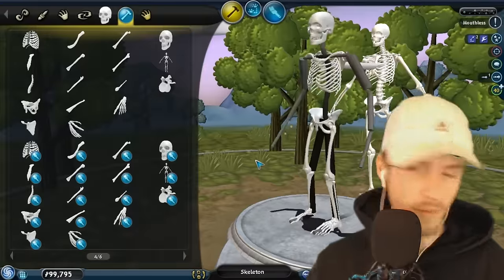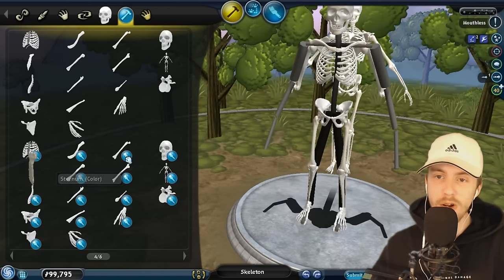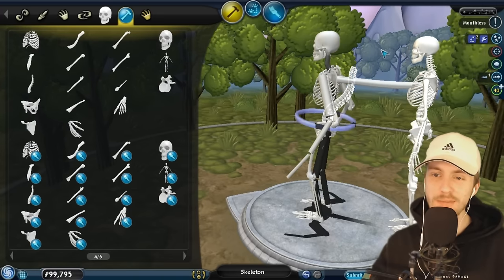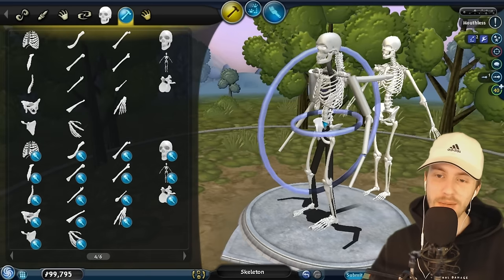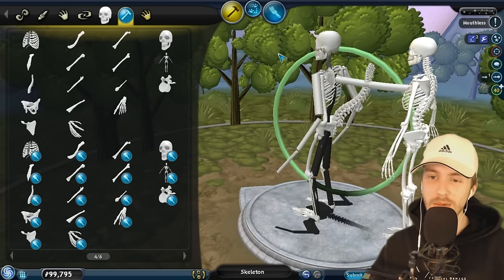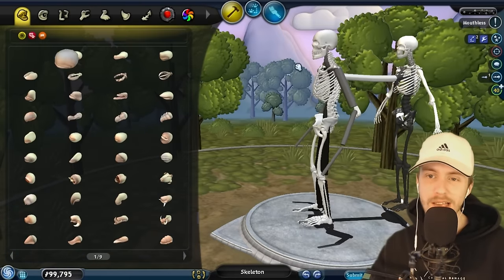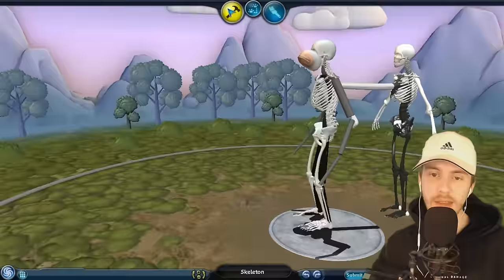Now we just need to do the arms and then we need to do a bow. Then we have the humerus right here. The sternum is this thing right here in the middle — it sort of looks like a tie. Now we could add the actual spine, but I have a slight suspicion that it's never going to animate correctly since we have to place it on the bottom of the body and it goes all the way to the top. But let's test it out — it actually still works, it doesn't animate that poorly.